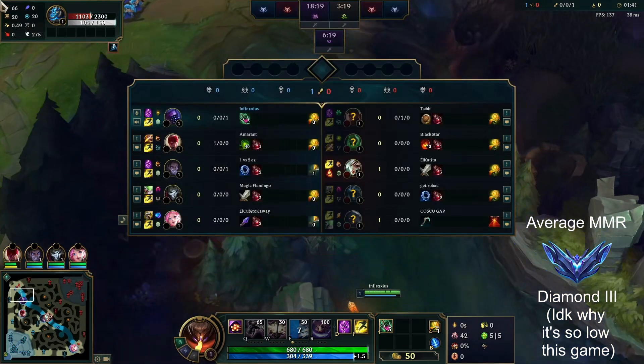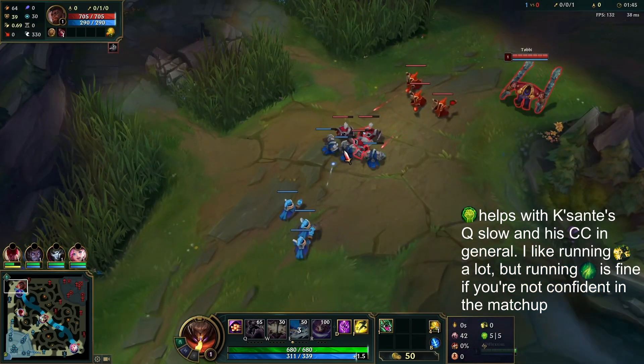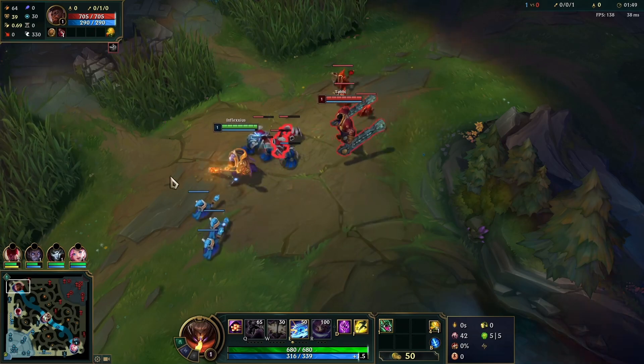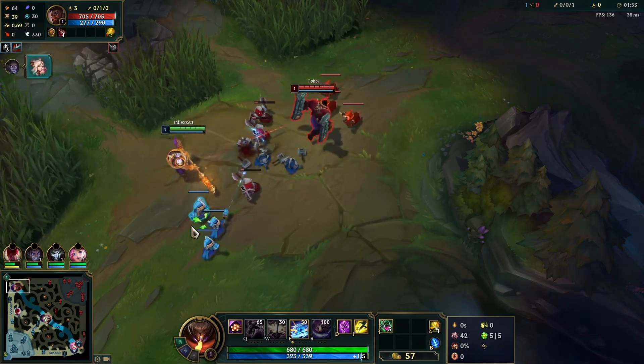Hey guys, it's Inflexius. Today we're playing Jax into Cassiopeia top. Level 1, what we want to do is try to get the level 2 push while not taking too much Q harass, so I'm going to be dodging in and out of his Q range here to try to fake it out like that.